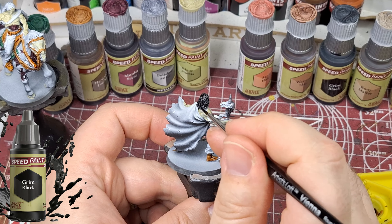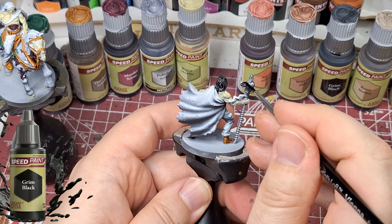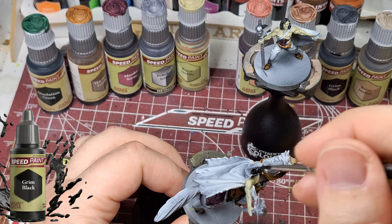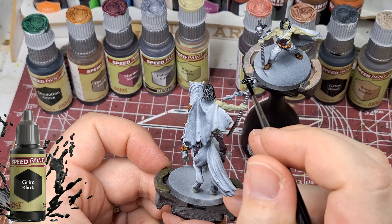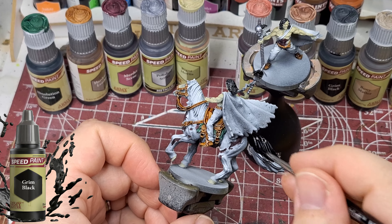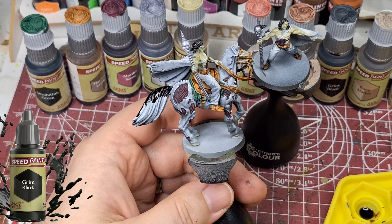I used a color-changing metallic paint — I think it's Green Stuff World color-changing metallics — on this base. Brushing it on isn't great; for the best effect you really need an airbrush. But it does a good job on the base and looks kind of cool in the light — it shimmers a bit and has that Vegas look to it.